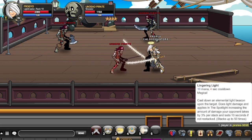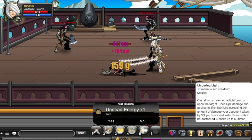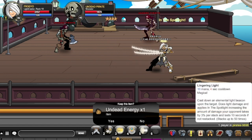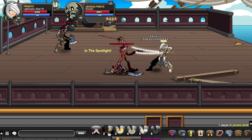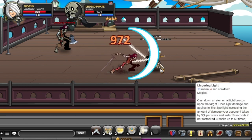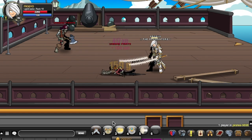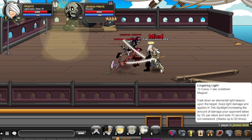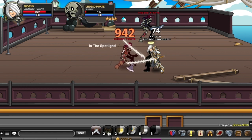Your 2 skill is called Lingering Light: 10 mana, 4 second cooldown. Cast down an elemental light beacon upon target, dealing light damage over time and applying the Spotlight, which increases the amount of damage your opponent takes by 3% per stack, lasting 10 seconds if not restacked. Your auto attack goes up because this automatically makes the enemy take more damage, and it stacks up to 50 times, so at max stack you're doing 150% more damage — virtually 1.5 times the damage.